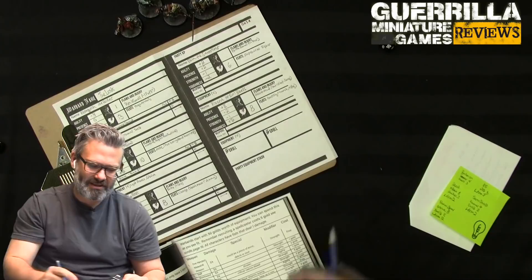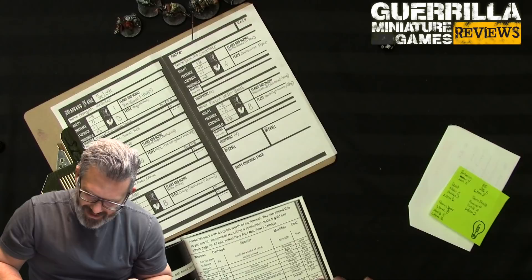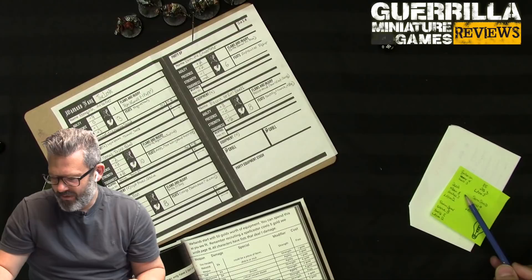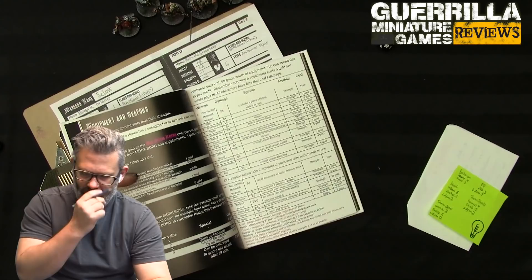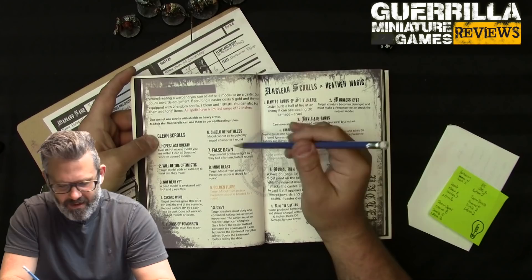I realized the character sheet has a dedicated space for the caster, but I'll copy it over later. The Fast gets a hammer and sword for seven gold - that's 30 total. The dwarf gets a crossbow for eight, light armor for two, and a hand axe for three - that's 43. The elf gets light armor and a sword - crits cause bleeding - for five gold, bringing me to exactly 50.